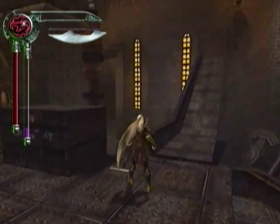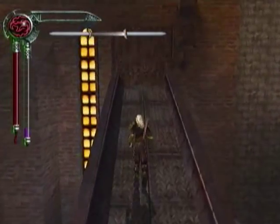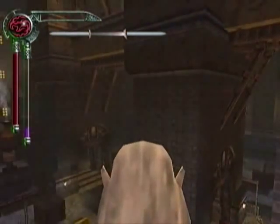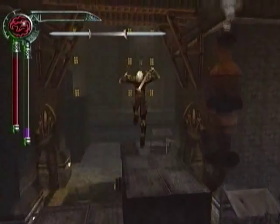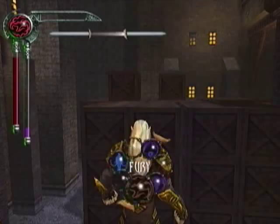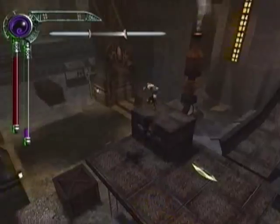Over here we have another new weapon — this is the double-bladed saber. Any time you see it on the ground, it looks kind of more like a wrench or a bone than its actual hilt. It'll pop out the two blades whenever you use it, so until then it kind of just looks a bit odd and you're not quite sure what it is the first time you pick it up.